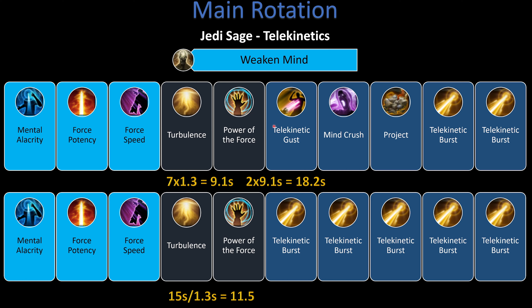Regarding Stormwatch timing: Telekinetic Gust activates at a certain point, and Stormwatch lasts 15 seconds. At a 1.3-second global cooldown, that's 11 abilities. Counting through the rotation, Turbulence in the first set will be affected by Stormwatch, but the Turbulence in the next cycle won't be. We're giving up that 1000 DPS initially while learning, but we'll look at how to adjust this later.